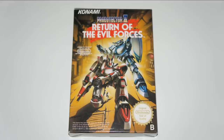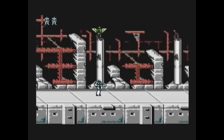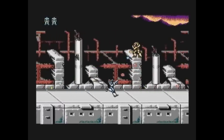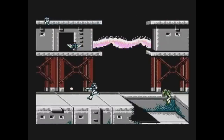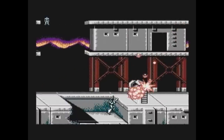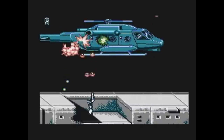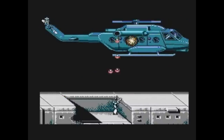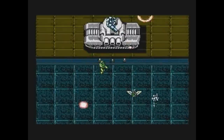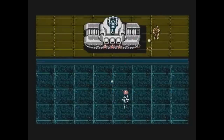My number 9 is Probotector 2: Return of the Evil Forces. This game is the European version of Super C, also known as Contra 2. The soldiers were replaced by robots in this game due to violence legislation in some of the European countries. With an arsenal of weapons such as machine guns, flame guns and of course the famous spread gun, you'll blast your way through hordes of enemies. This game is hard as hell and unforgiving in every possible way. You'll get swarmed by enemies from every angle and it only takes one hit to get killed. With only 3 lives at the start it's near impossible to beat this game without the infamous Konami code. The Contra series were groundbreaking action games on the NES and definitely deserve a spot in my top 10.